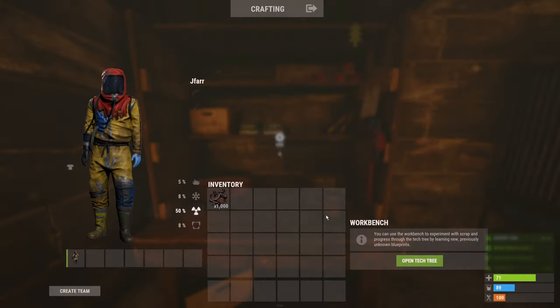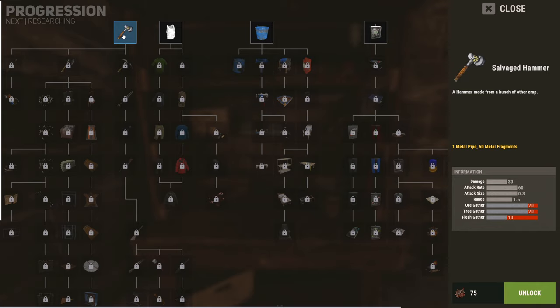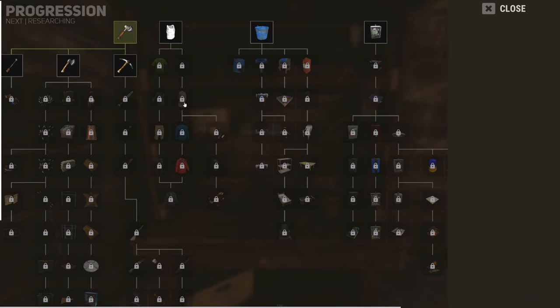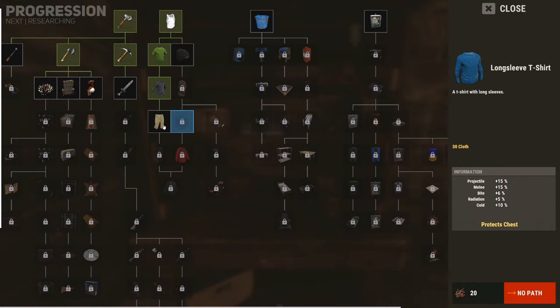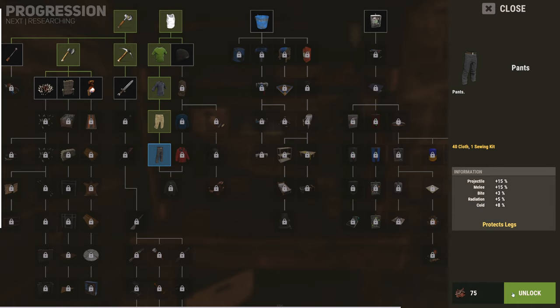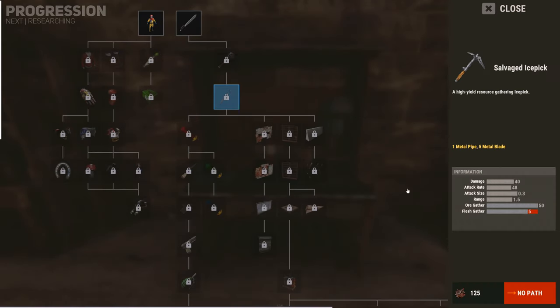The progression of the tech tree flows from the top down, like opening valves to let water trickle down. Once a parent item has been unlocked, it will grant access to unlock one or many of its children. Some child items have two parent items; however, only one parent is required to be unlocked to obtain access to its child item. To reach a specific item you must first unlock all parent items, even if they are irrelevant to you.